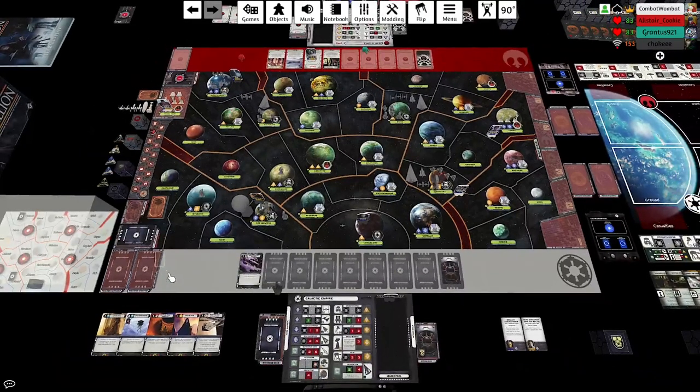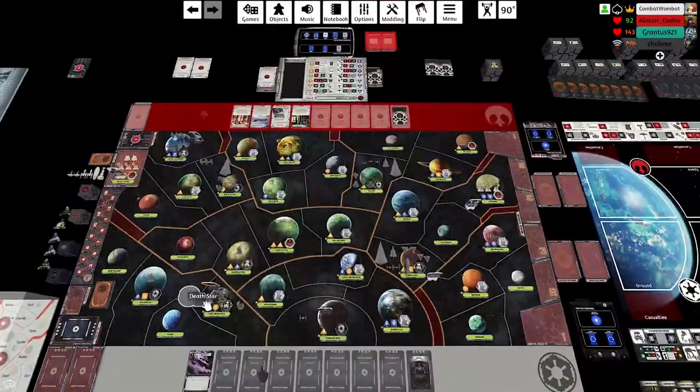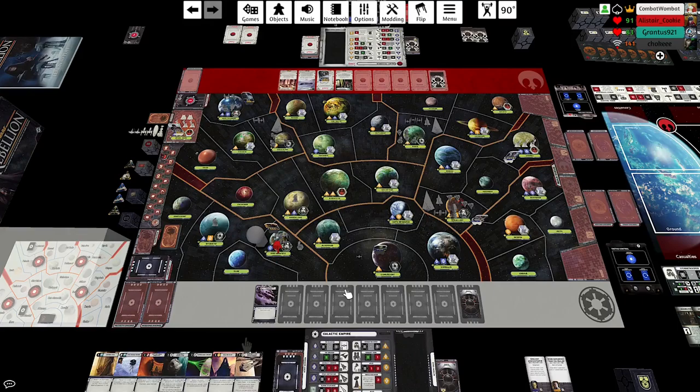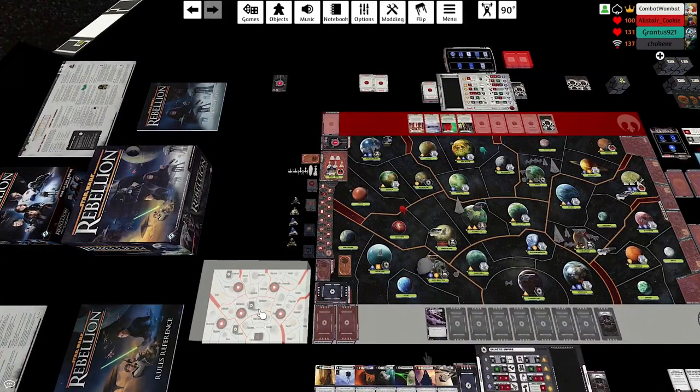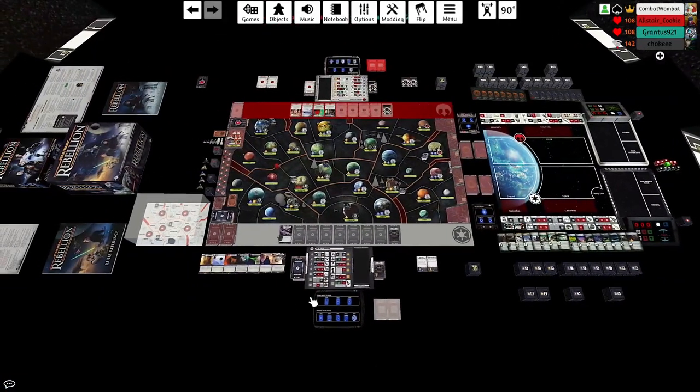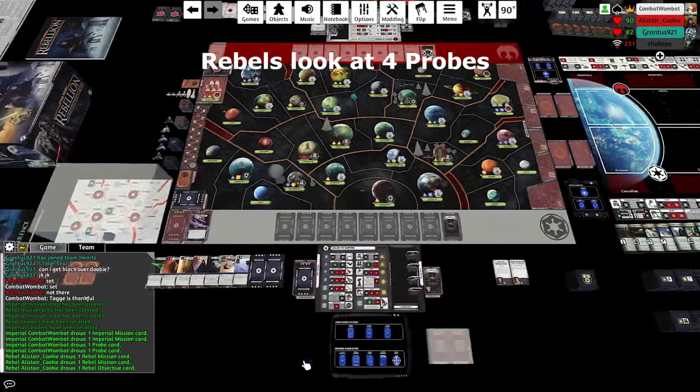So you opened with Secret Weapons Project — what was your thought there? I had a couple of thoughts. He deployed three units on Utapau which prevents me from having a reasonable block with the Emperor there. I thought there might be a world where I put Tarkin on a mission and, knowing I don't have anywhere good to R&D, he might assume it was Tarkin's mission and be tempted to take something besides Utapau with Mothma. It was really just a bluff. Combined with not having any first-turn Star Destroyers, I was hoping to draw a Super Star Destroyer and Interdictor, but I got a second Death Star and a Super Laser.